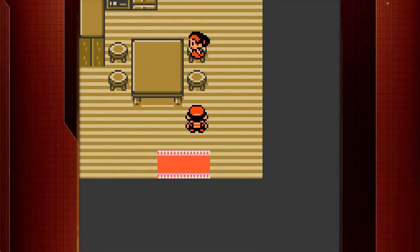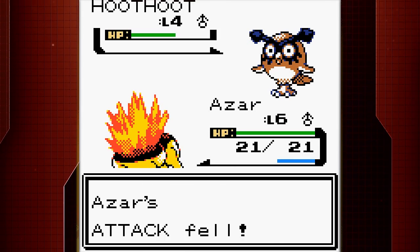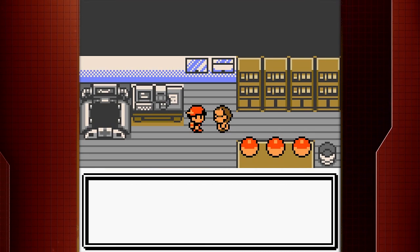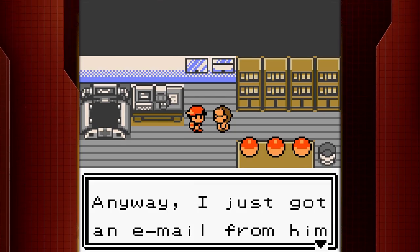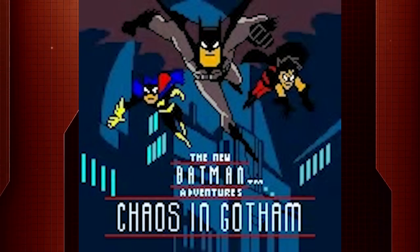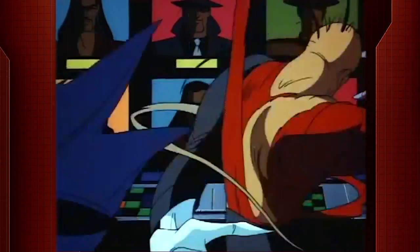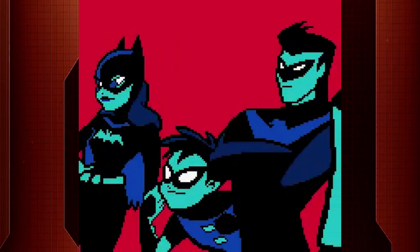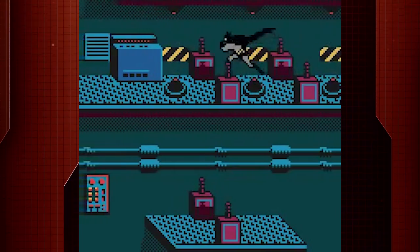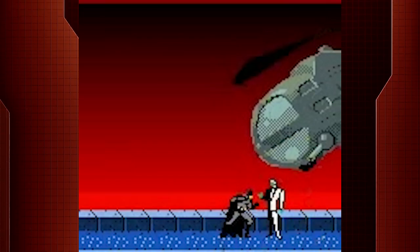Let's face it, if you were a proud owner of the Game Boy Color, then your cartridge slot was likely filled with Pokemon Silver and Pokemon Gold. This may have caused you to miss some of the other entertaining game titles, including one of many Batman games. One of the best was Batman: Chaos in Gotham. The 2001 release is based off the New Batman Adventures animated series, which was a spin-off of the original Batman animated series, and features characters like Robin and Nightwing. The game features familiar characters from the show like Batman, Batgirl, and the Riddler.